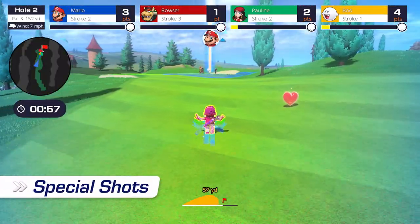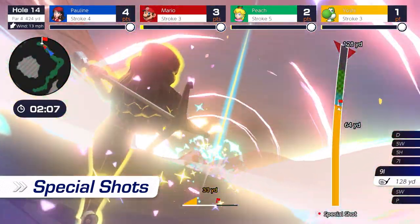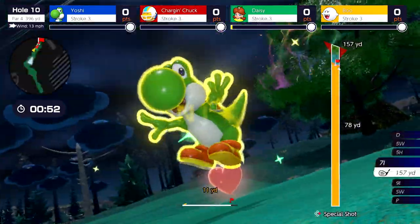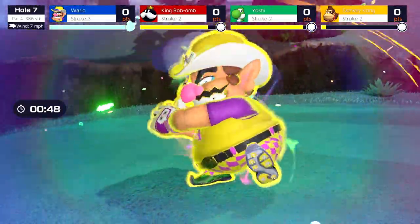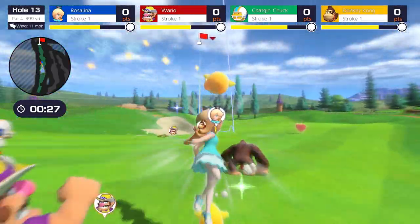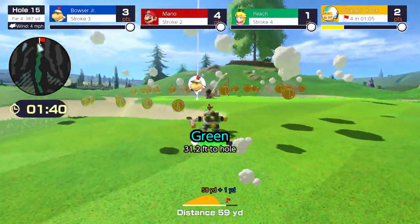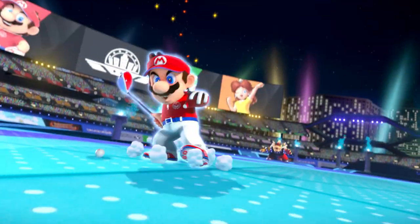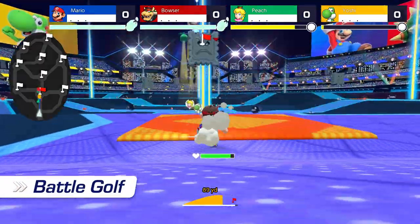Special shots. Some knock back other balls on impact. Others clear out any balls in their path. Each golfer has something special to offer — use that to your advantage and make your rivals eat dust. Hitting the ball is just the beginning. Better know how to dash and rock those special shots to keep up with these competitors. And in this obstacle-filled arena, an intense new golfing competition is underway: Battle golf. It's speed golf with special rules set on a single course.